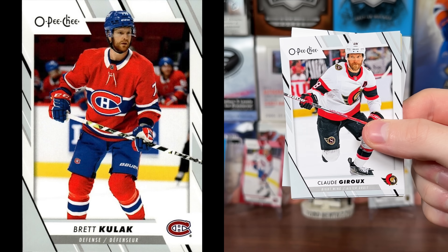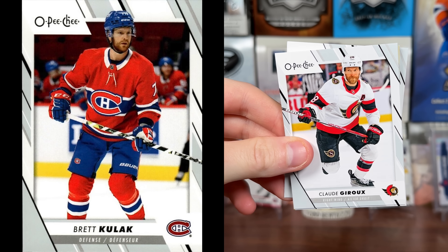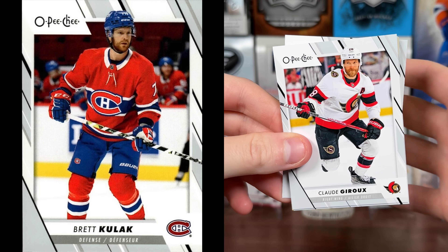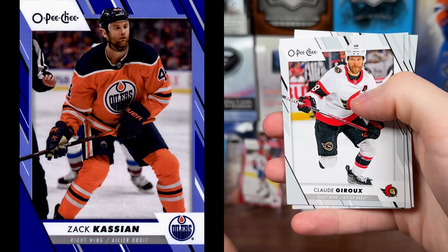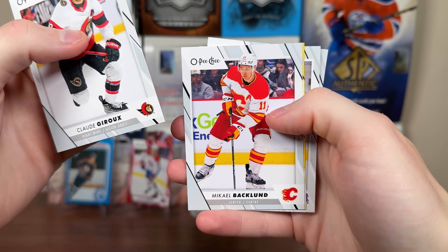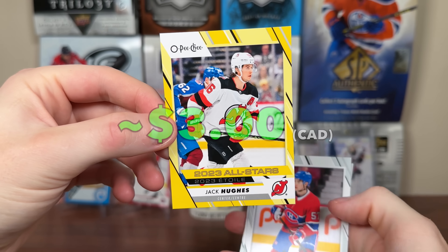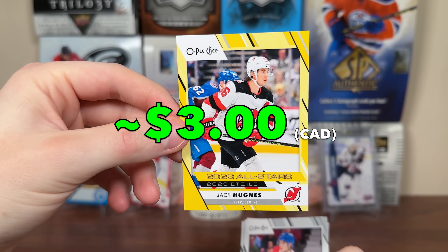For the base set, there's some definitely dated cards in here. Brayden Kulak was pointed out — shows him with the Habs, but he hasn't been on the Habs since 2 years ago, 21-22. Zach Kassian shown on the Oilers even though he last played on the Oilers in 21-22. So there's some dated base cards in here for sure. We got one of the short prints in the yellow — it's Jack Hughes. That's not too bad.